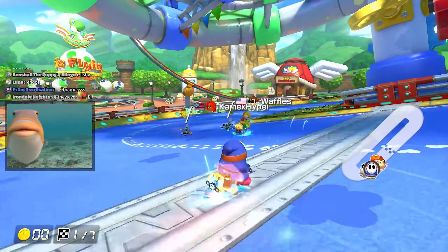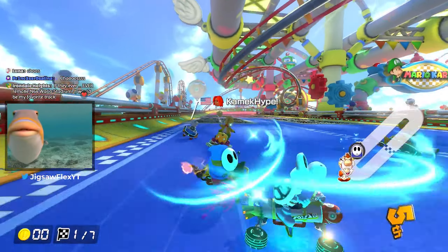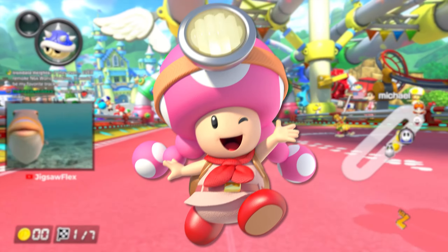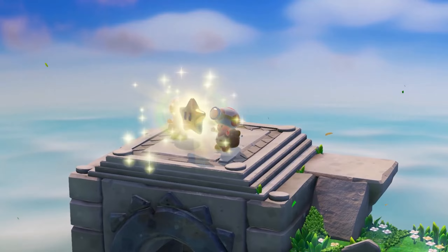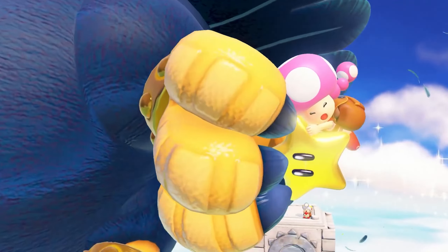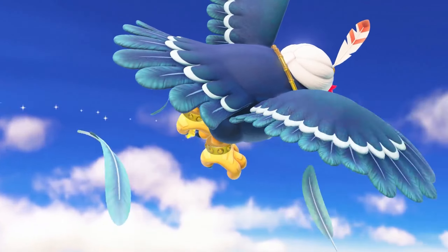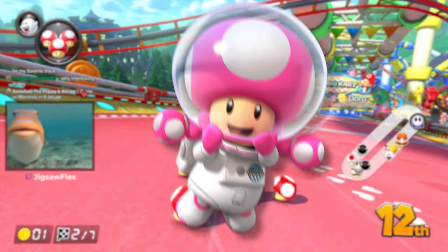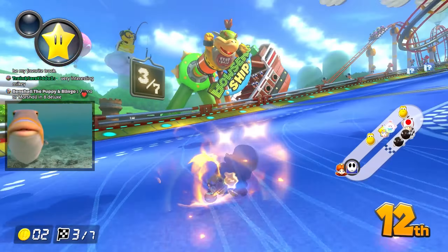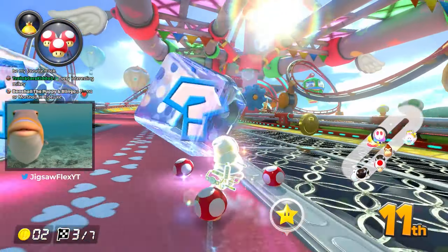Moving on to Toadette, this one was kind of tough. I could have given her the Captain Toadette treatment, but I don't want Toadette to be the same as Toad. Then I thought Peachette, but that makes more sense for Cat Peach. So let's just put Astronaut Toadette here. We already have the Astronaut Toads in the game, so let's just give her an Astronaut skin already.